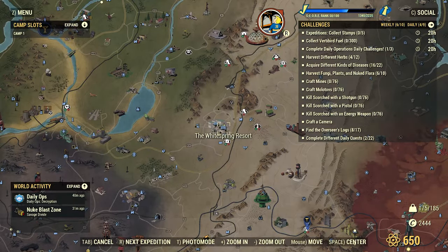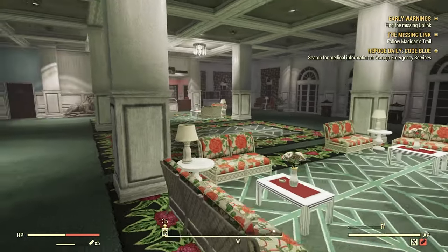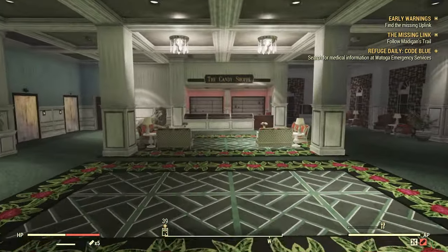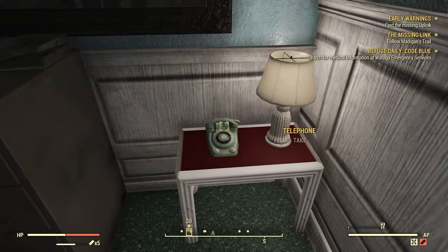Next you're going to want to go to the White Springs Resort. About half of the items are going to be in the refugee area and half are going to be in the actual malls. Starting in the malls — this is by the candy shop at the very end of the hall. You're going to want to start right here at the first telephone.